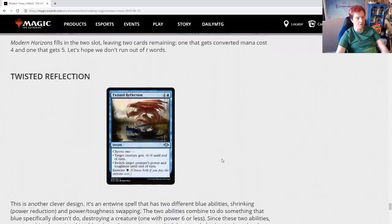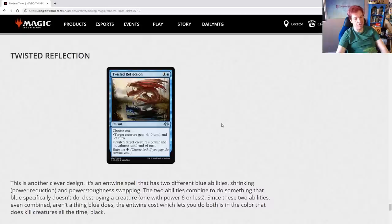Twisted Reflection — another clever design. It's an Entwine spell with two different blue abilities: shrinking a creature and swapping power and toughness. The two abilities combine to do something blue specifically doesn't do: destroying a creature with power 6 or less. Since these two abilities even combined aren't a thing blue does, the Entwine cost — which lets you do both — is in the color that destroys creatures all the time: black. Both abilities feel blue, but put together it becomes a black ability, and they cover that by making it a black Entwine. This feels exceptionally well put together — really good card design.